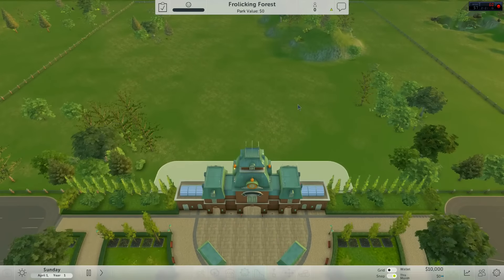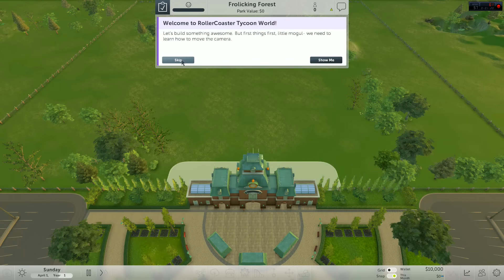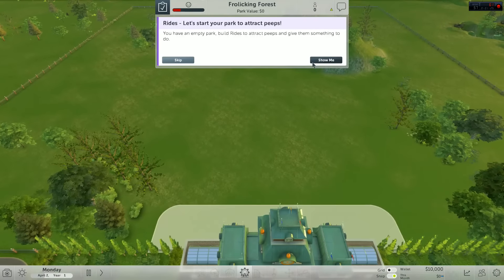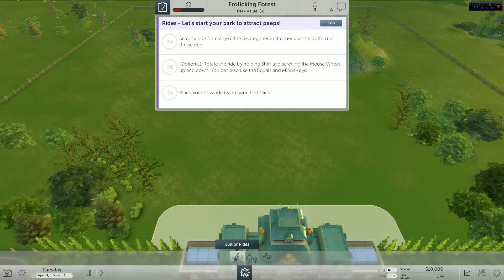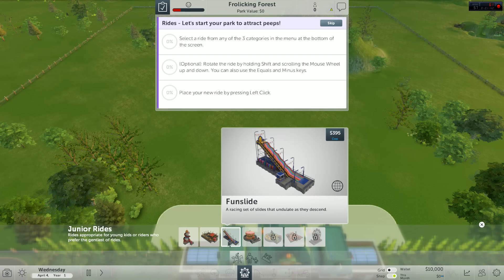Here we are — Frolicking Forest. I've done the first of five or six of these little tutorial things, so I'm gonna skip a few. 'Build rides to attract people' — I'll show you guys what it is anyway, since this is what the game will be like for those who've never played. We can select the ride from the bottom; these are your default rides. With the roller coasters we go through all the placement stuff, but with the default rides we just kind of pick stuff.